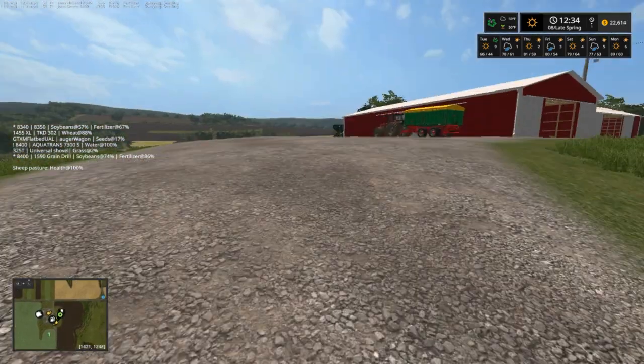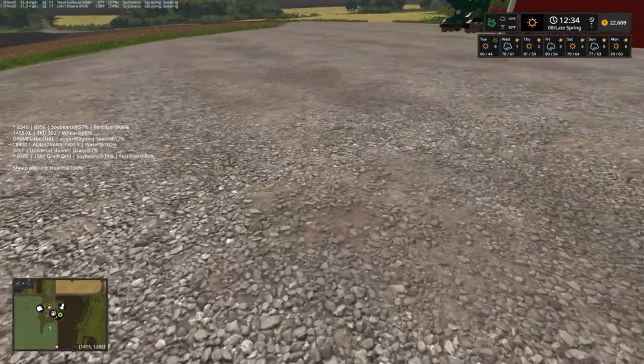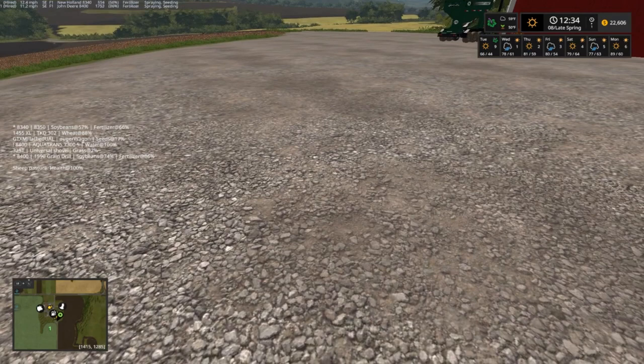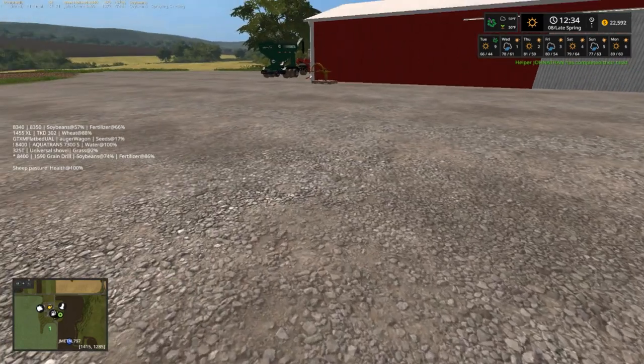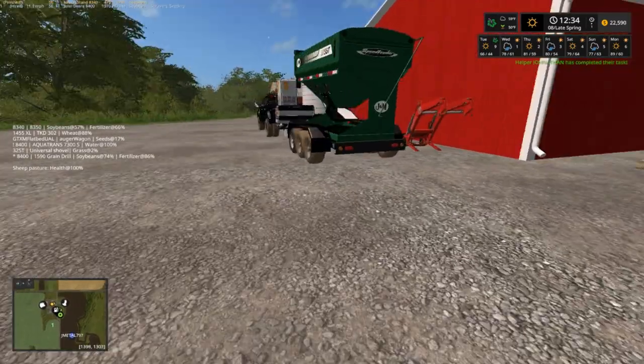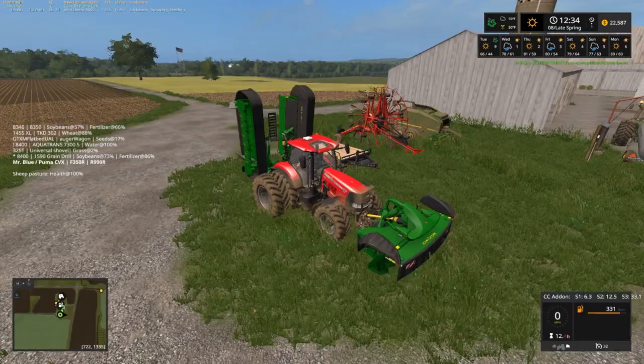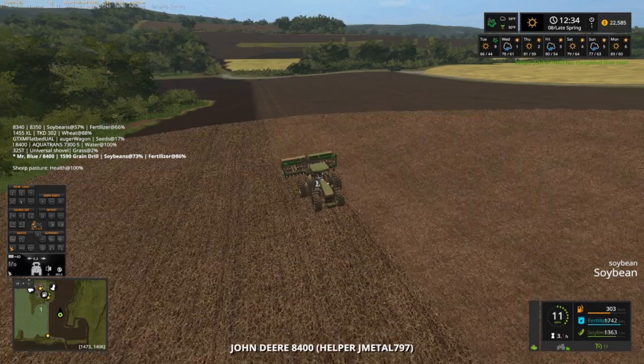All right, I gotta get checking on my guys. Jonathan should be just about done. Get where we can see it — top left up there folks. 74, 86, 57 and 66 — that's the percentage on the seeds and stuff. So the top one should be the small planter, yeah the New Holland. That'll be the one I have to watch for first being out of seeds. Once again like last episode, I am waiting for this thing to run out of seeds and it will be going back to the marketplace — we don't need it no more. We're gonna start using that red one down the road there. J Metal doing a fine job.